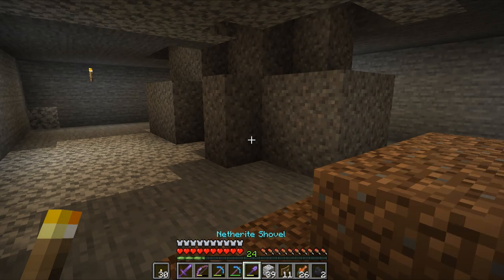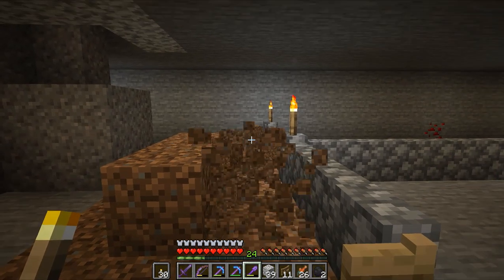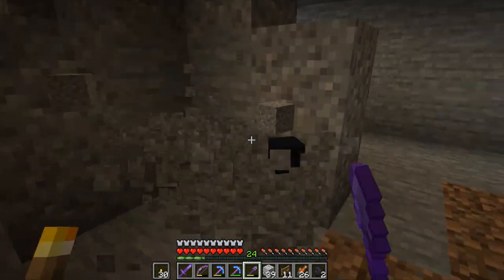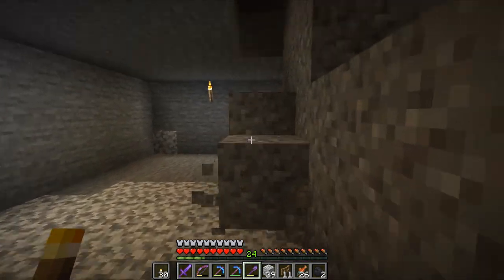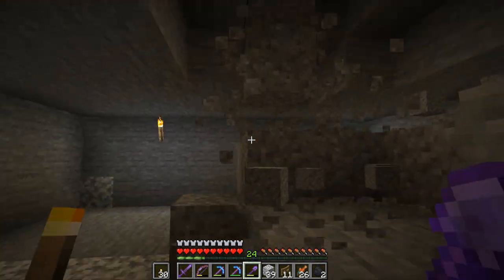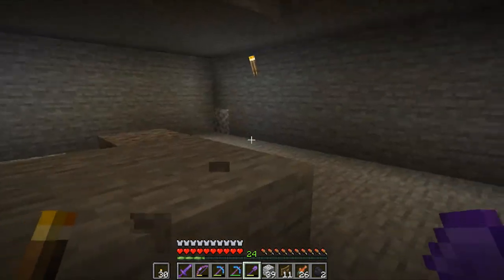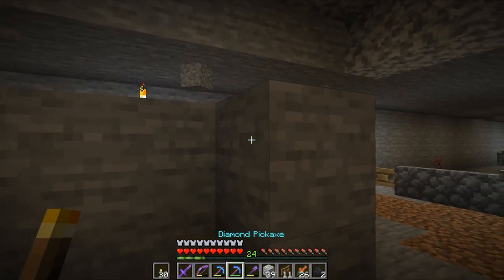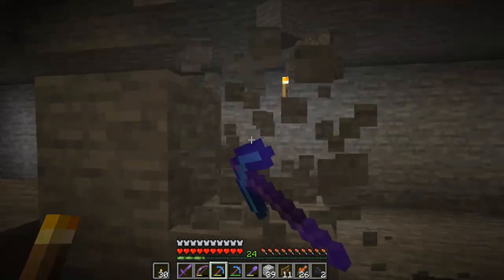Check out this netherite shovel with Efficiency 4 on it — it's ridiculous. It's like instant mine. I can just go through anything, it's like butter. It makes it very enjoyable to dig now. I never actually had an Efficiency 4 shovel before — it always seemed like a waste to me, but it's really good for digging stuff up.